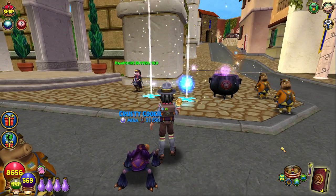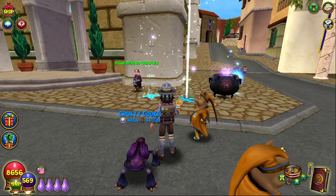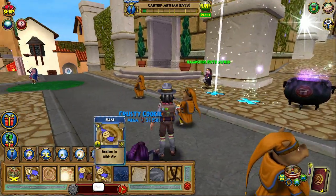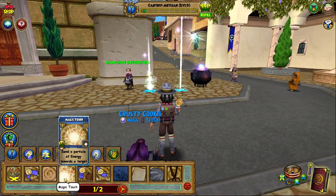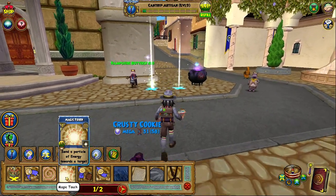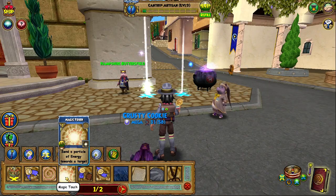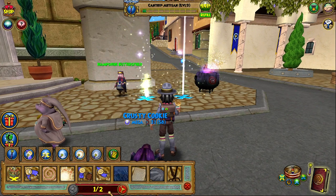Now I'm going to talk about what you need to do to get the tier upgrades — from cantrip level one all the way up to level nine. Starting at level one, the most efficient and quickest way to level up to level two is to use the magic touch spell a total of four times, since you have to do it in the intro.